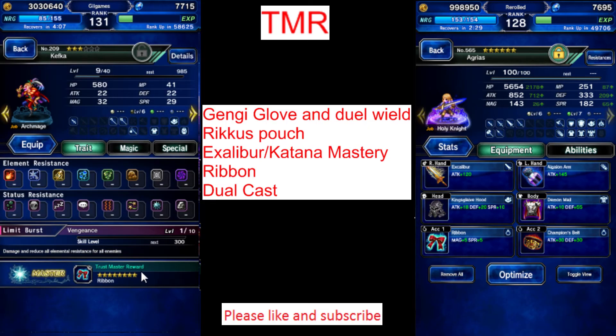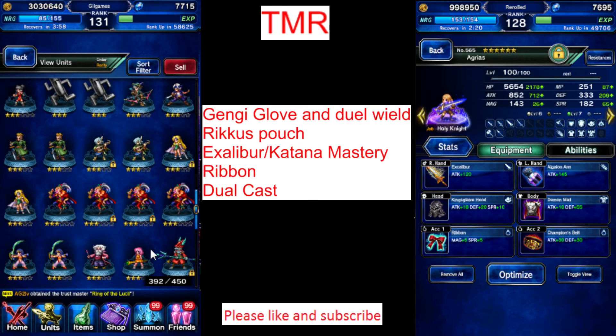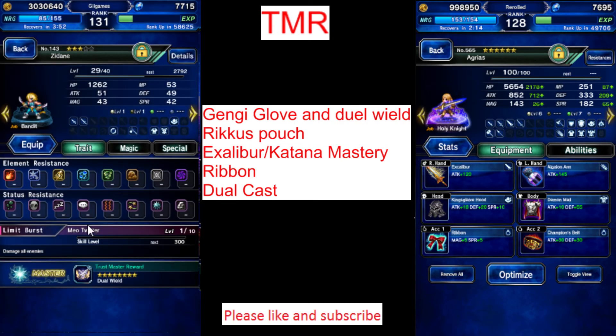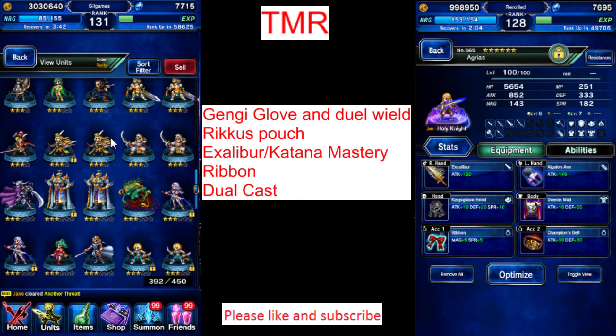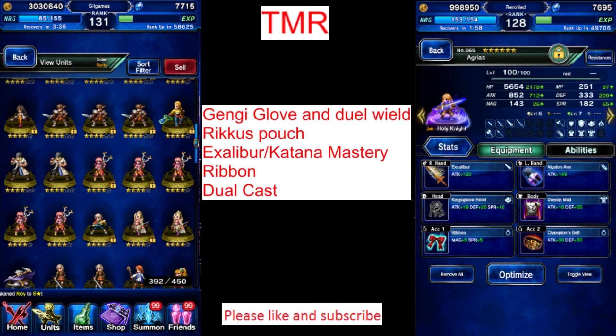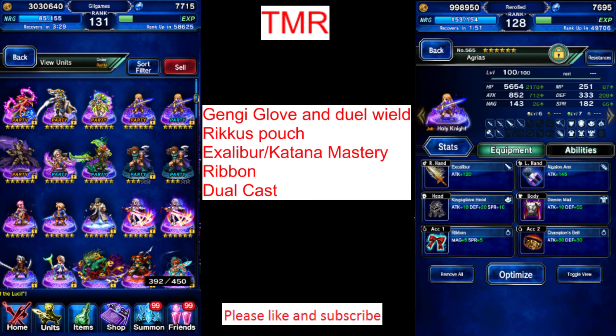A lot of Kefka - yes Kefka - I remember him. Ribbon: Kefka has a Ribbon, blocks out all status ailments. All my Zidanes are for dual wield. I was planning to get my third Excalibur with Cecil - that should be coming soon. So yeah, that does it for TMR. If you have any questions or anything to add, please comment below. Please like and subscribe if you have time. Thank you for watching.